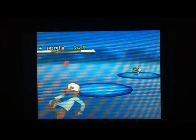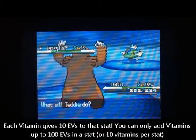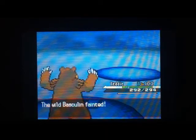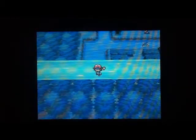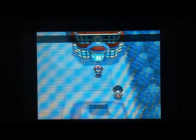What does that mean for getting to 252? You give it 10 Carbos to provide 100 EVs — you get 10 EVs per vitamin. After that, KO 12 Basculin, then remove the Power Item and KO two more, and that puts you at 252. This applies to any Pokemon that gives you two EVs in a stat. Basculin, whether Red Stripe or Blue Stripe, always gives two speed EVs. They're easy to encounter on Route 3 or elsewhere.